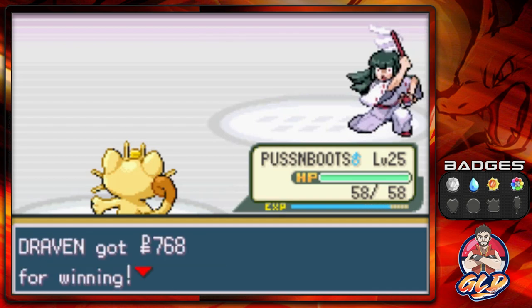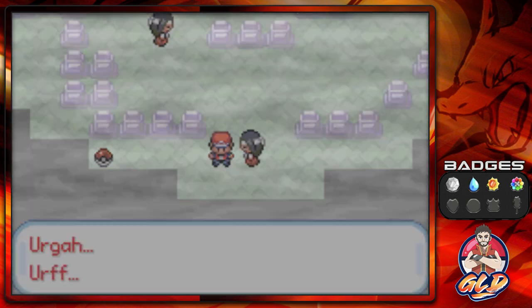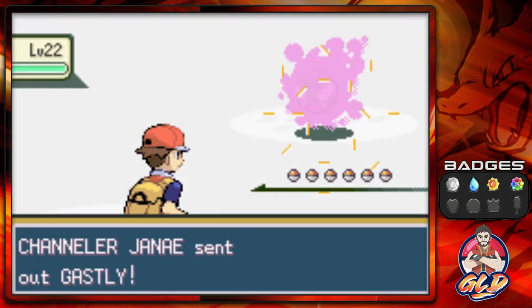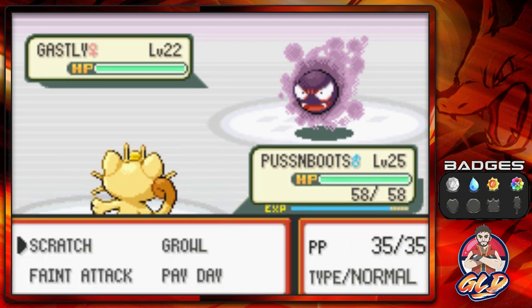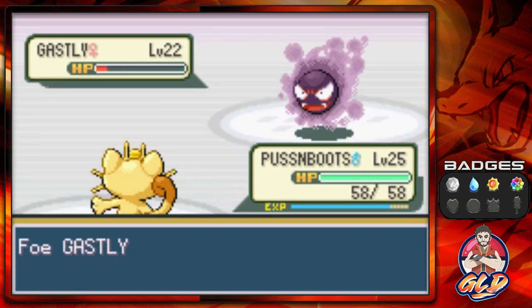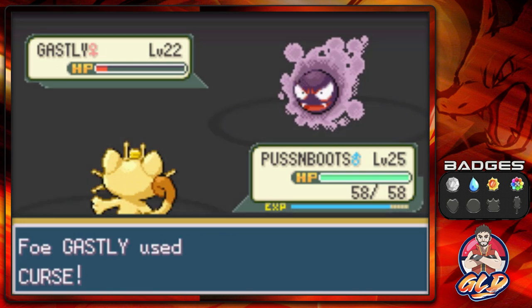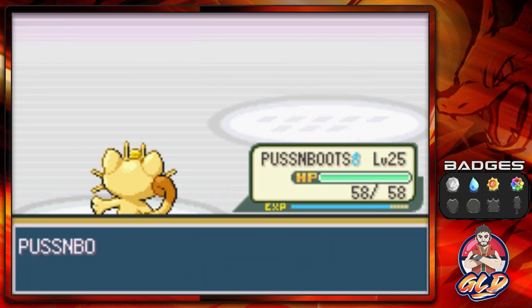Puss and Boots being a little stubborn trying to gain levels. Taking on Chandler Janae coming with her Ghastly — Faint Attack nearly defeats it and seriously, why would you go for Curse? Probably because my Pokemon is a little faster. There we go — Ghastly has defeated itself and Puss and Boots grows to level 26.